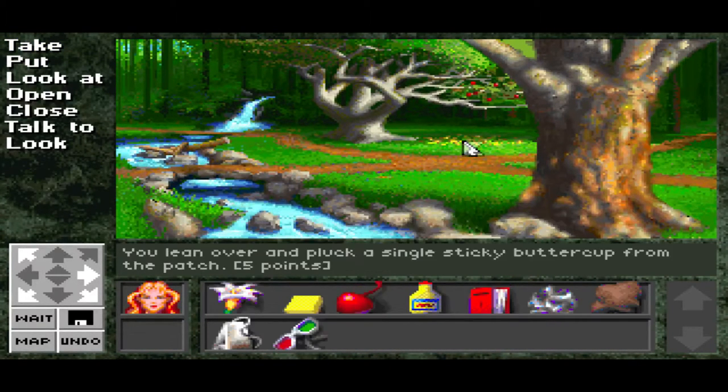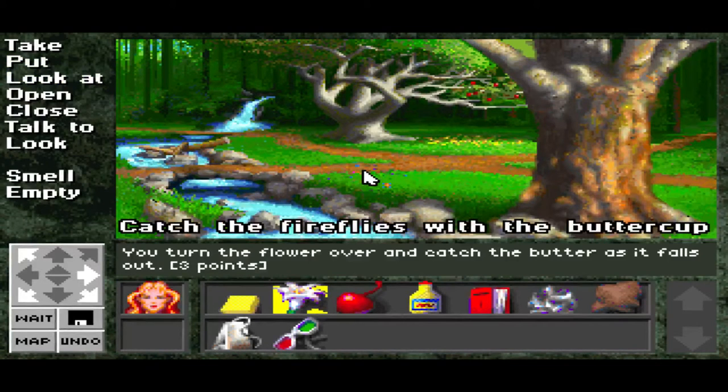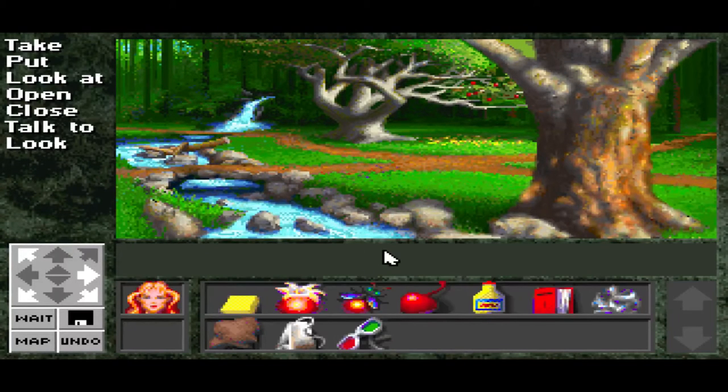We're going to get the buttercups. You lean over and pluck a single sticky buttercup from the patch. And guess what's in the buttercup? It's butter! So we take the butter out of the buttercup. And this little known fact is that you can catch fireflies with buttercups. You whip the buttercup back and forth through the swarm for a few seconds and catch a single bug within it — it becomes stuck within the sticky flower, unable to escape. Eight points.